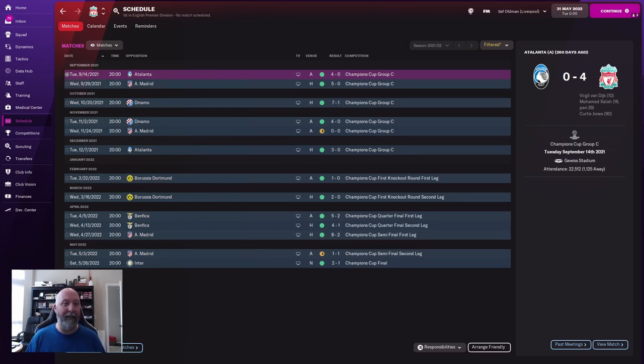The other two teams had no European qualification, so Liverpool go for the quadruple. Look at the Champions League run — no losses whatsoever. They only drew to Atletico Madrid nil-nil and one-all. Absolute dominations: 7-1 over Dynamo, 4-0 over Dynamo, 5-2 over Benfica, 4-1 Benfica, 8-2 against Madrid, and then 2-1 over Inter in the Champions League final. That is the absolute quadruple for Liverpool — a truly dominating side.